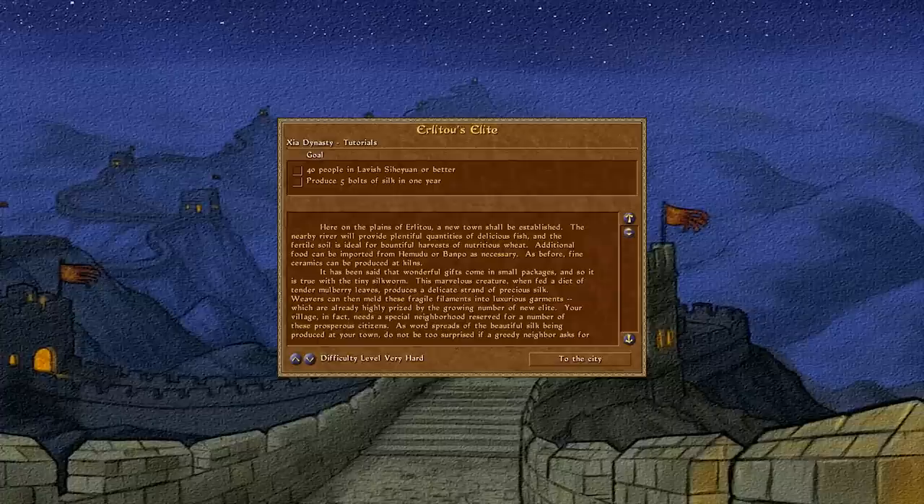Here on the plains of Er Litao, a new town shall be established. The nearby river will provide plentiful quantities of delicious fish, and the fertile soil is ideal for bountiful harvests of nutritious wheat. Additional food can be imported from Hemudu or Banpo as necessary.